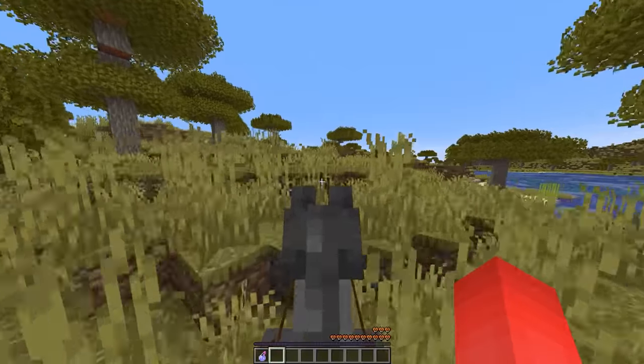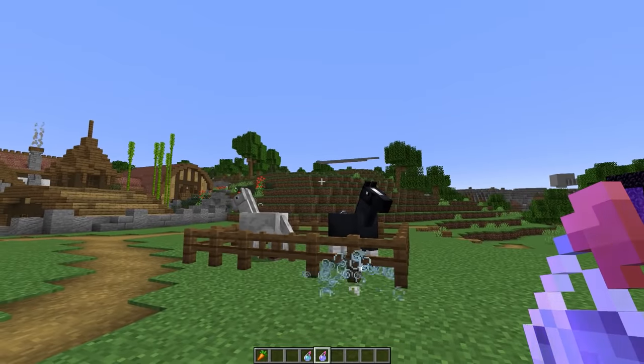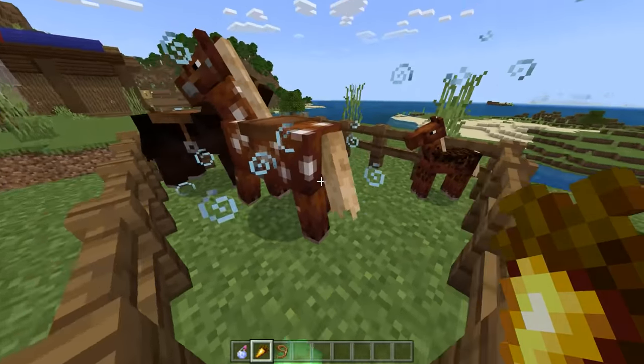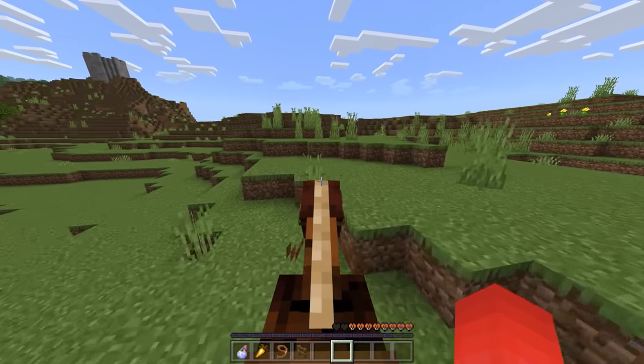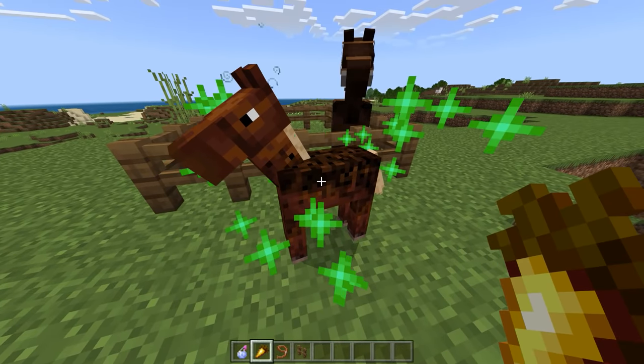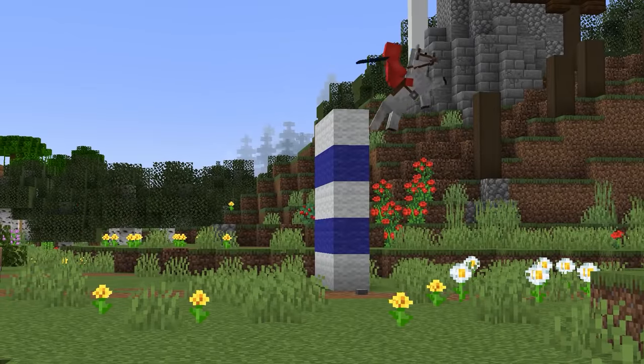Did you know that horses can move this fast? When you give potions of swiftness and jump boost to your horses, they get temporarily faster as expected. But if you breed them when the effects are still active, they pass those attributes onto their offspring — and those are permanent. So if you continue to do this for generations, their speed and jumping ability will only grow over time.